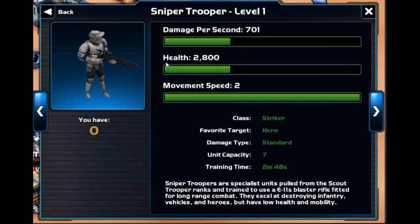At level 7, you get the Sniper Trooper. This guy actually targets heroes as his favorite target. He costs 7 unit capacity to make. He has a very low amount of HP — 2,800 — but he does a huge amount of damage: 701 damage per second. Sniper Troopers are specialist units trained to use E-11 blaster rifles fitted for long-range combat. They excel at destroying infantry, vehicles, and heroes, but have low health and mobility. These guys can be effective — they're going to stay back and snipe.